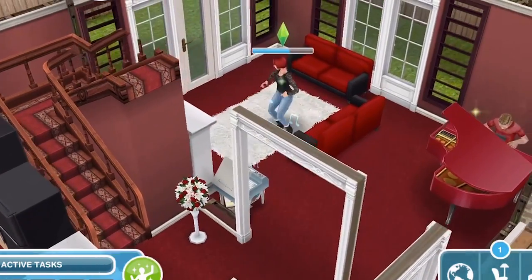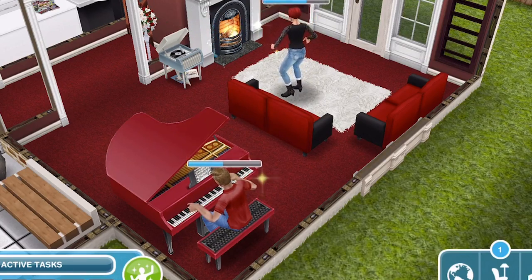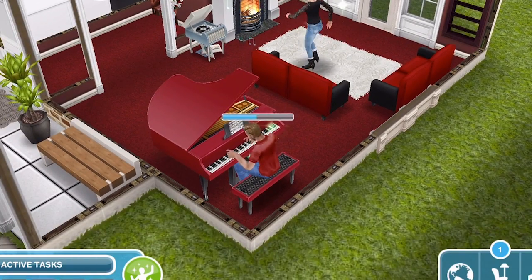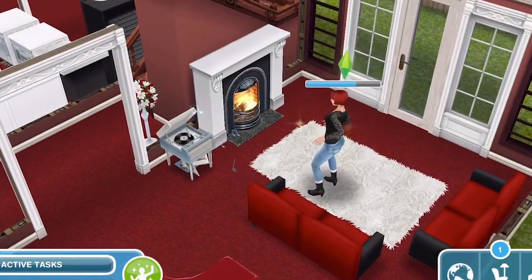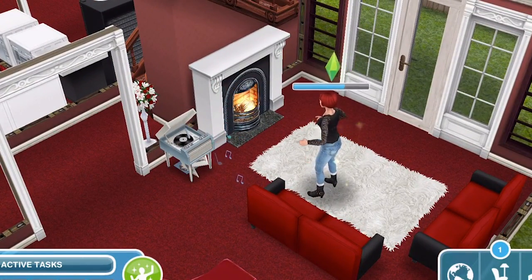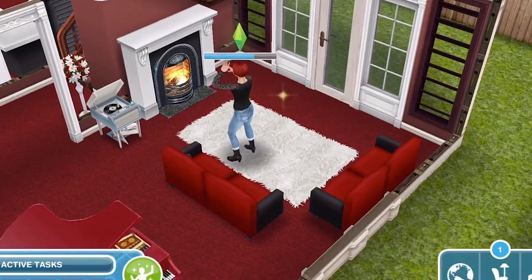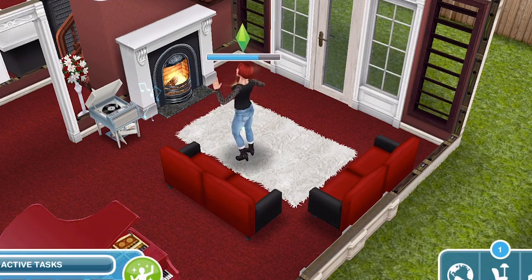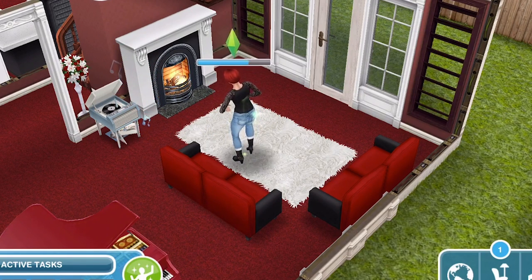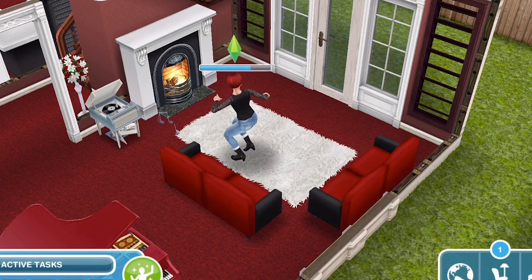We'll just take a little look in the lounge area. In here we have the red piano which I absolutely love so much. And this fireplace is definitely my favourite fireplace in the whole of the game — I just love this fireplace so much. And these new shag rugs that we got, the black and the white ones, so good — so much better than just the plain standard rugs that we got that don't look rug-like, to be honest.